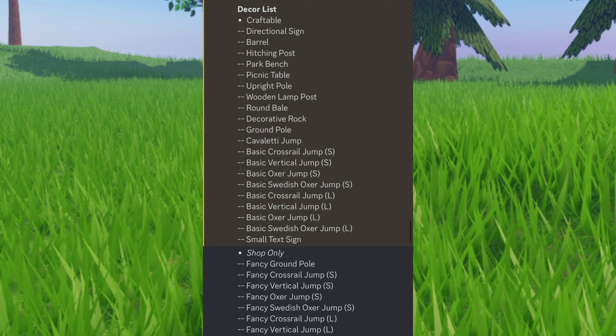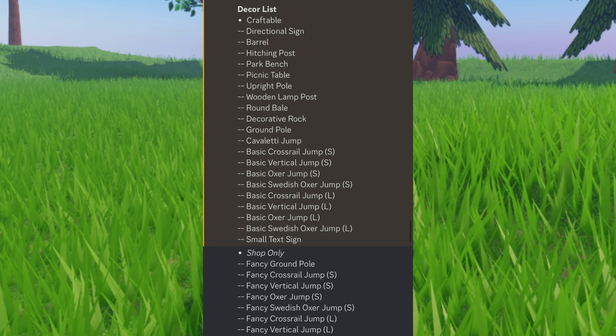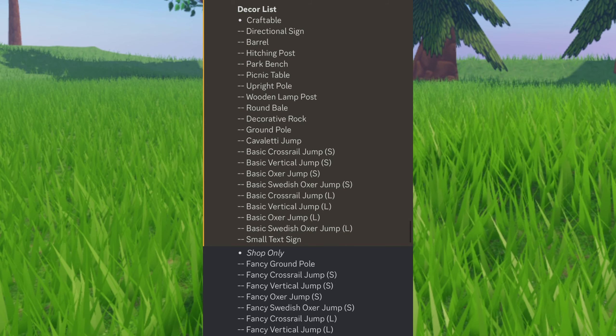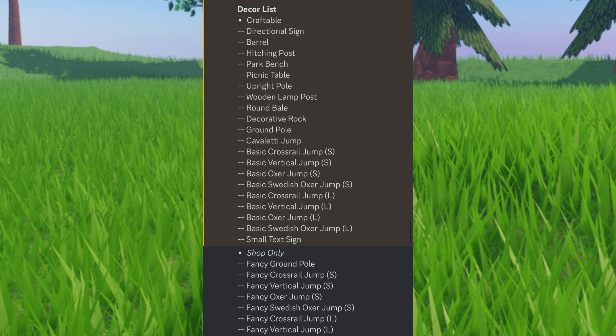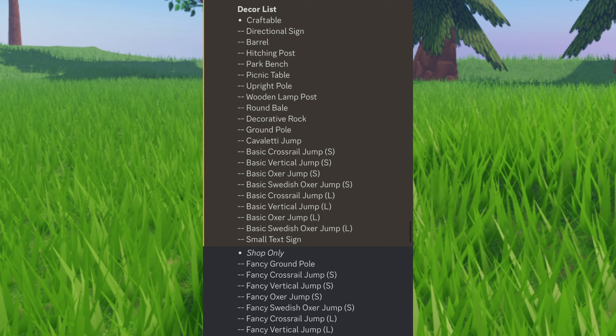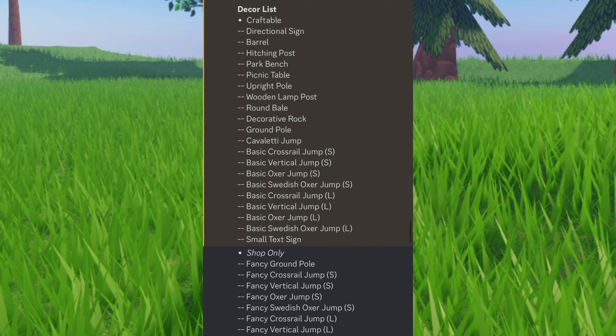Continuing the craftable items: basic crossrail jump S, basic vertical jump S, basic oxer jump S, basic Swedish oxer jump S, basic crossrail jump L, basic vertical jump L, basic oxer jump L, basic Swedish oxer jump L, and a small text sign.